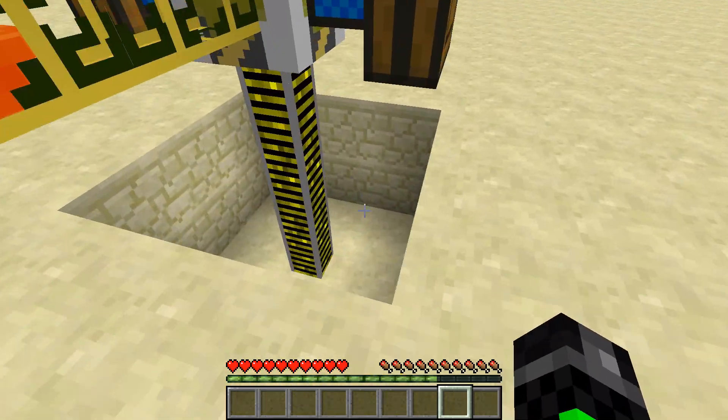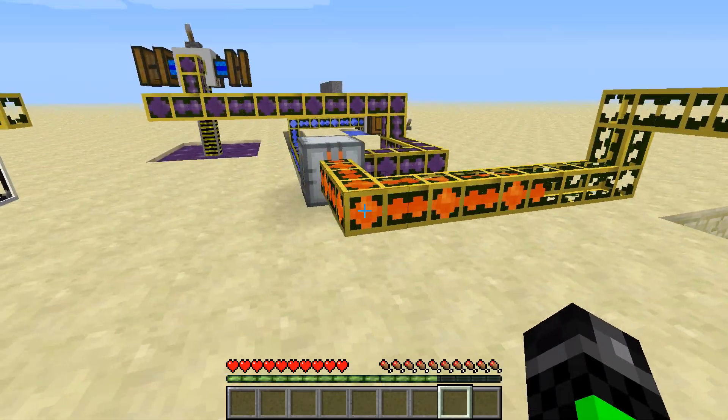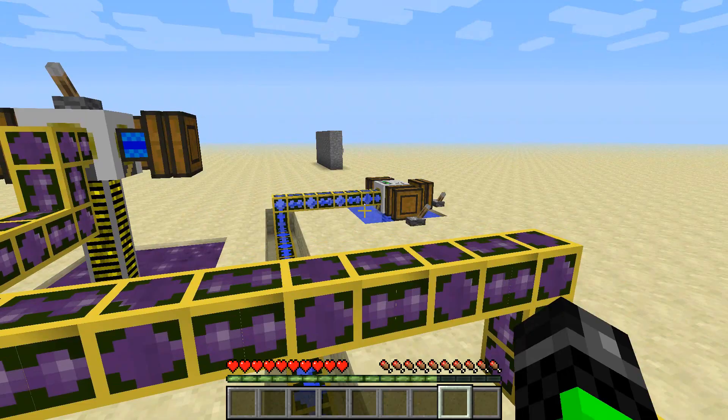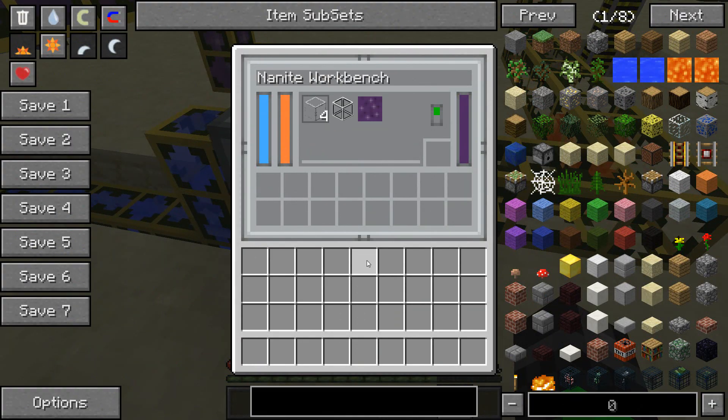I've created a lava pump — the lava is now depleted but it's full so it won't all go in there. There's a nanite well and a water well, so that's going into here to supply it with water, lava, and nanite. For each of the things you can create — nanite proof glass, nanite tanks, and nanite fluids — you'll need some of each.